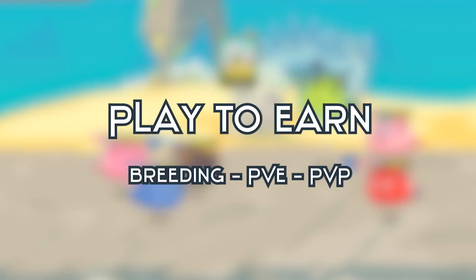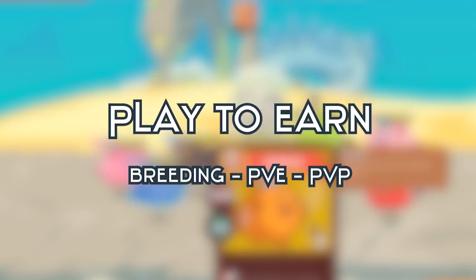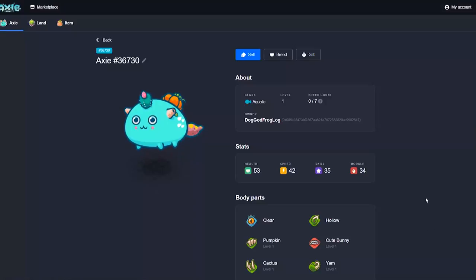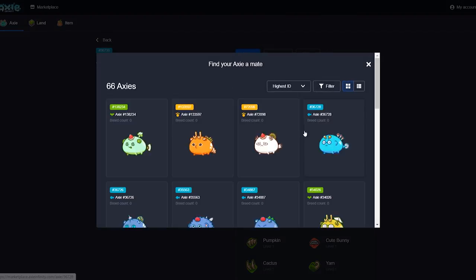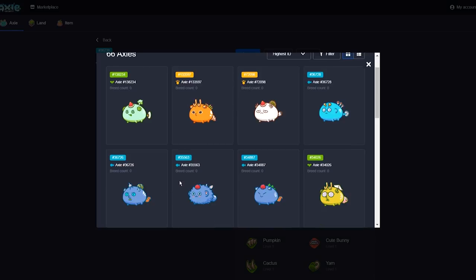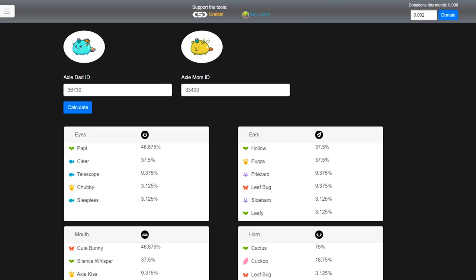Finally, what we love the most — how do you play to earn with Axie Infinity? There are three main ways. The first is breeding Axies. It's pretty simple, but pretty complex. Having a large stable of Axies is going to be key to making a lot of money, as Axies are used for everything.